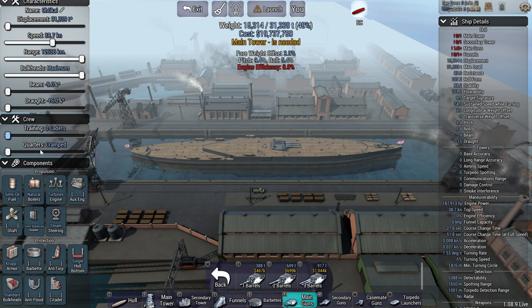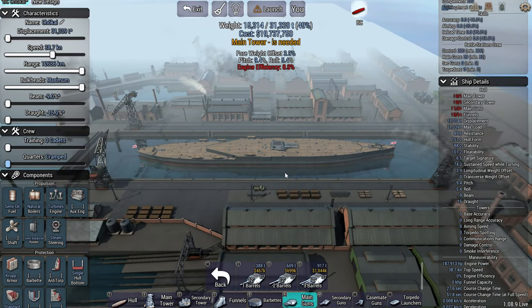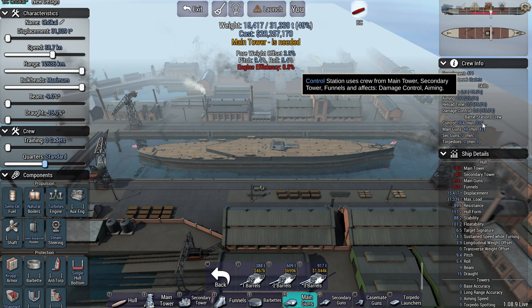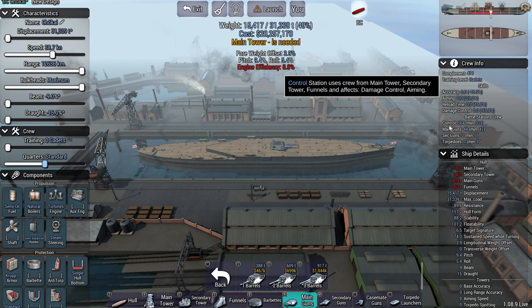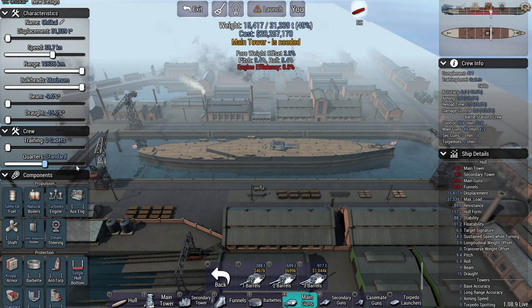With crew quarters, if you have it at minimum, any crew that you lose will cause you to start losing stats to your reload, accuracy, fire control — everything. You'll start losing percentages to your stats. If you have it at standard you have a little bit of leeway. For example: control 364, minimum 319, so you've got 45 crew you can lose before taking penalties to control.